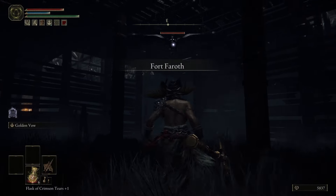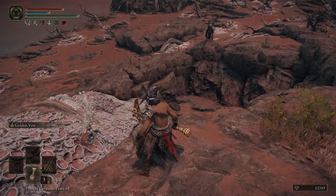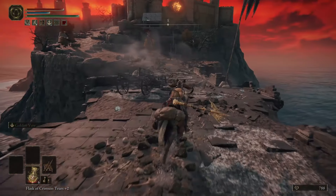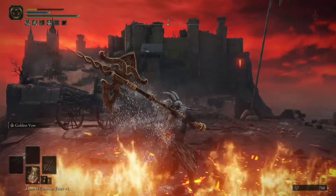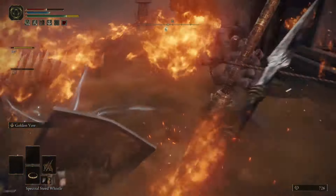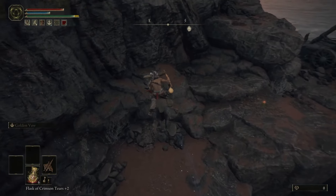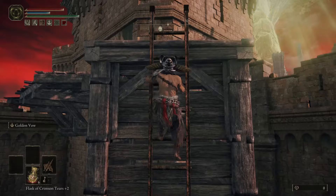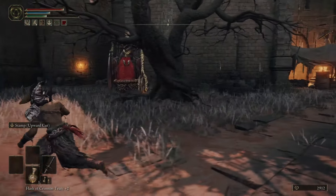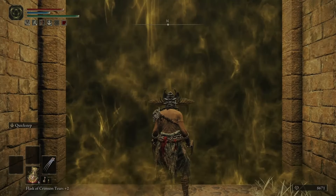Dragons aren't the only threat in Caelid — everything hurts here, and a lot of it flies too. These bats guarding half a weird amulet caused problems, these massive bird things caused significantly more problems, and this castle was defended by catapults that launched flying fiery balls of problem directly into my face. The castle also has a bunch of tiny guards with tinier fire-throwing turrets, and a very big guard with a very on-fire sword guarding the very closed front gate. Fortunately, our horse has the ability to double jump for some reason, so after a quick trip around the back, I was officially inside Redmane Castle.